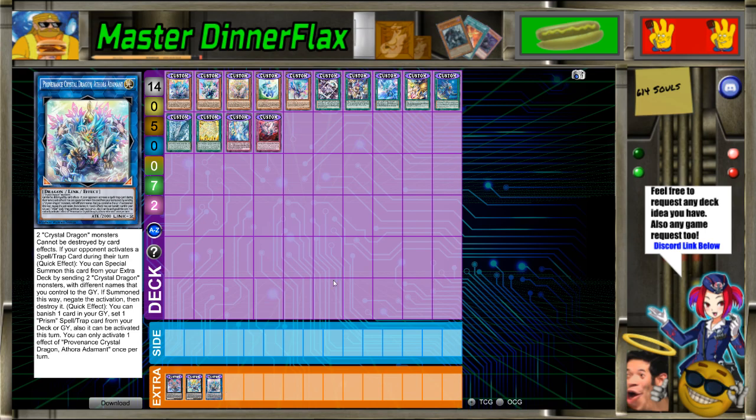The link monster requires two Crystal Dragon monsters and cannot be destroyed by card effects. If your opponent activates a spell or trap during their turn — quick effect — you can special summon this card from your extra deck by sending two Crystal Dragon monsters with different names you control to the graveyard. If summoned this way, negate the activation and destroy it. That's cool but also kind of dumb — at least there's your spell and trap negation. You can also banish one Prism spell or trap from your graveyard to set one Prism spell or trap from your deck or graveyard, activatable that turn. You can only activate one effect of this card per turn — at least there's some balance there.